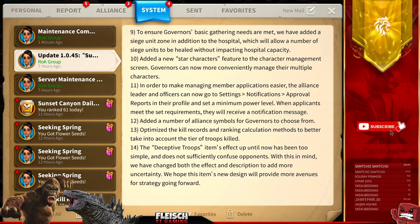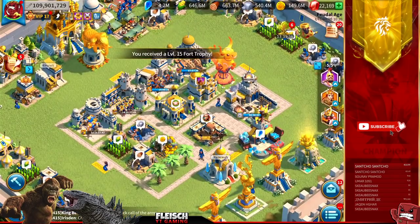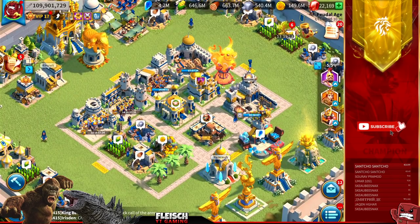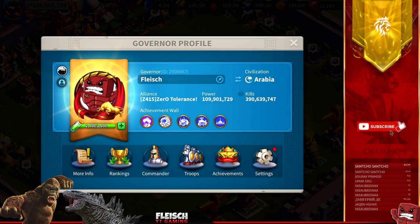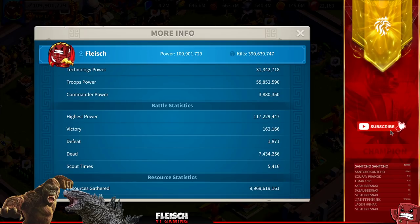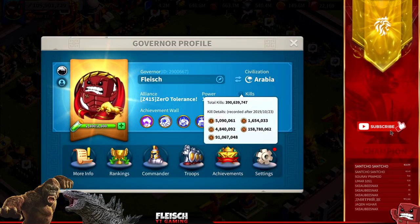Thirteen, optimized the kill records and ranking calculation method to better take into account the tier of troops killed. Don't we have this already? You can see which kind of tiers you killed. Maybe they're referring to deaths, which would make sense — for some governors, you don't know if they have deaths in T1, T2, T3, T4, or T5. I'm not sure, because for kills you already see the tiers.